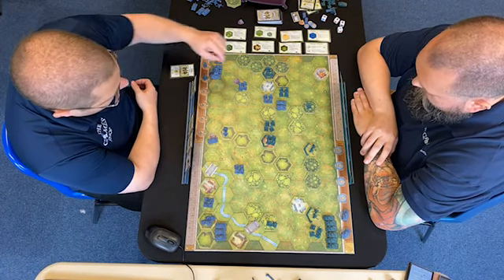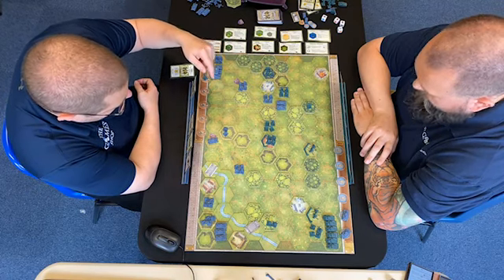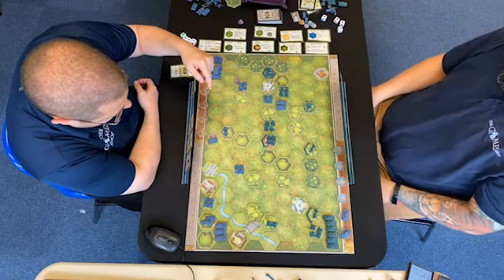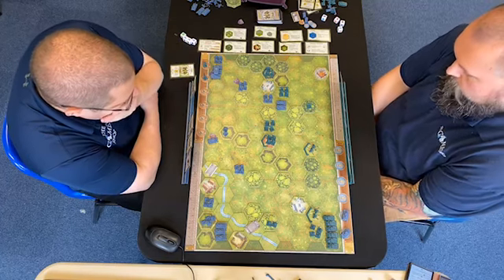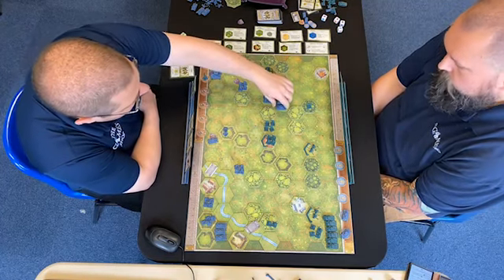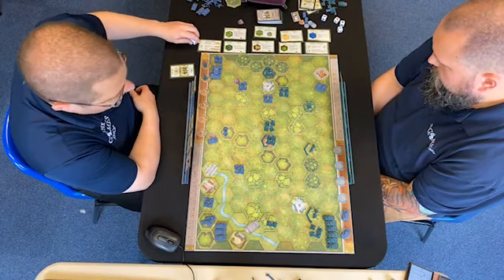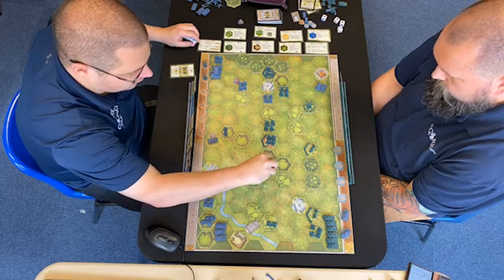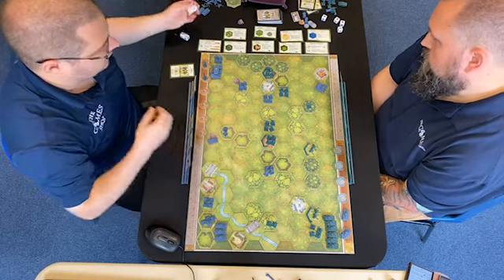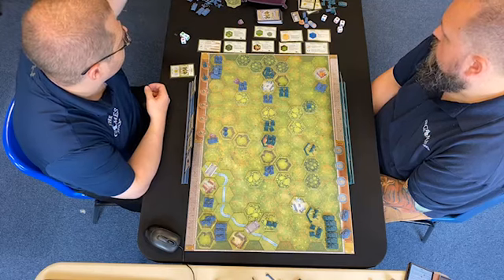And a probe in the centre — I'm going to order this tank unit and this infantry unit. These guys are going three to there and they're going to shoot at him. These guys are going two to here — that's one die into the woods. Retreat.